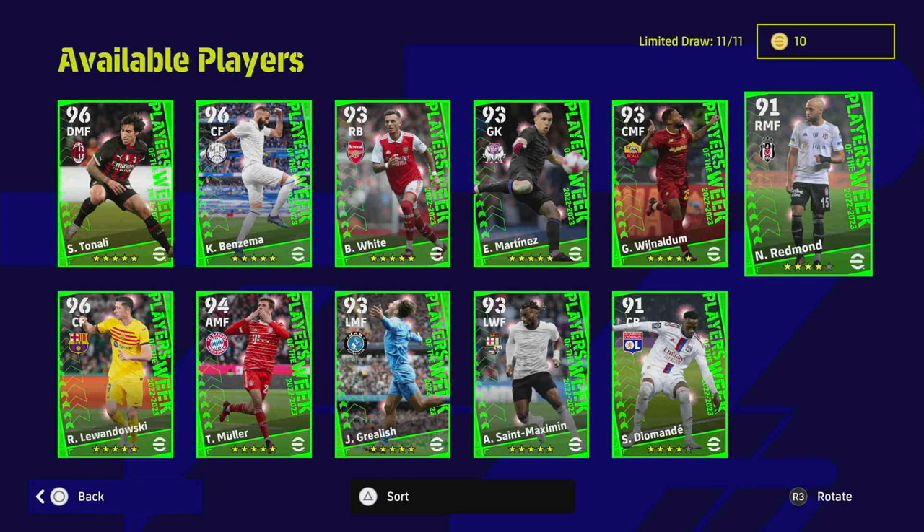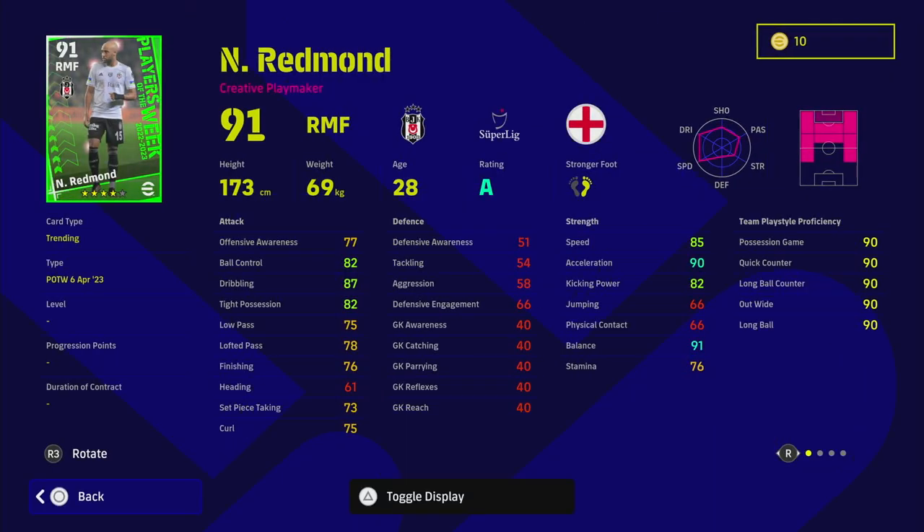We start with Nathan Redmond — creative midfielder, listed as a right midfielder but he can play in an H formation: left, right, through the middle, everywhere except CF. He does have super sub and standard form, but he's on a rating, which is a big thing compared to last week where the rating system was just set to zero. All these players have 90 team play style proficiency as usual.